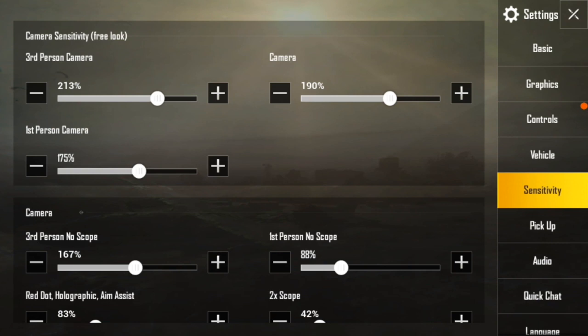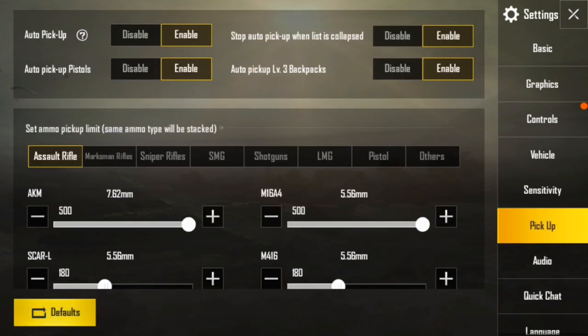Pickup is another very important option in PUBG game. In the Pickup option, there is not too much to configure. You should do only two things here. First, always click Disable for Auto Pickup, because if you want to be a professional player you should keep Auto Pickup in disable mode — take only what is really useful to you, the guns that are most important. Otherwise, if you pick up less important things, your bag will be heavy and you won't be able to run very fast. So always keep Auto Pickup in disable mode.